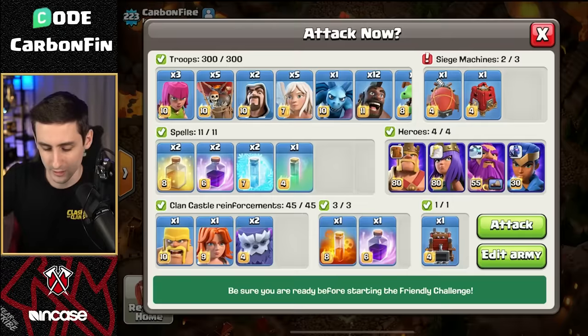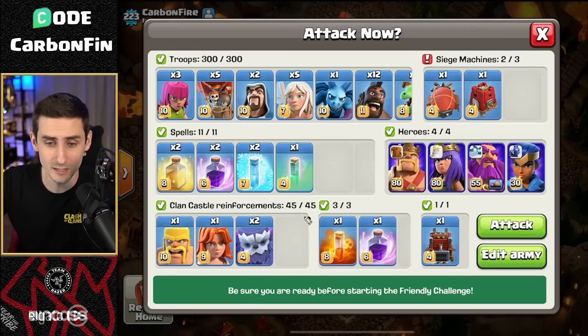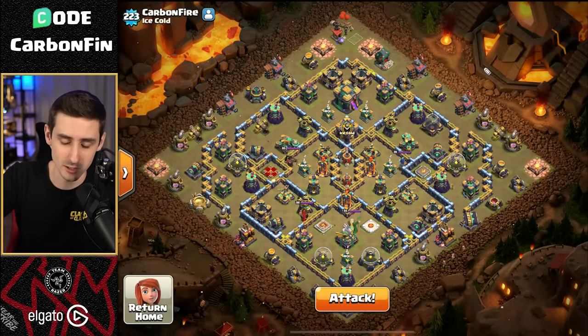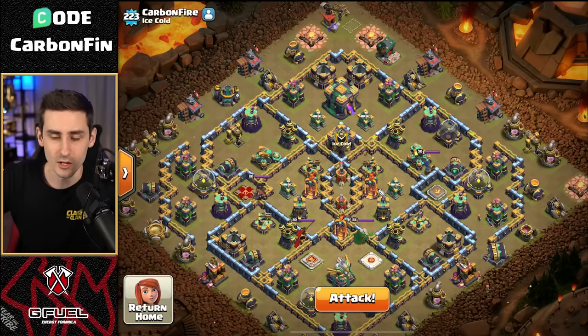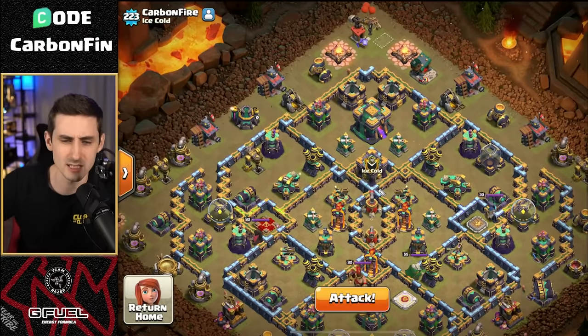When we have hybrid, right now we have the blimp. We can have a difference between either the blimp with the yetis in here, or we can go siege barracks with the hogs. Siege barracks with the hogs is a lot stronger, especially when you're planning out wars. But when you're in Legends League, you don't know what base you're going to find. If the town hall is in the middle, we may switch it up to a siege barracks with hogs.